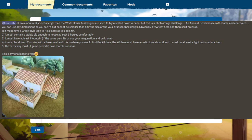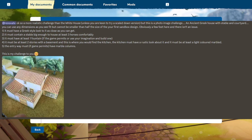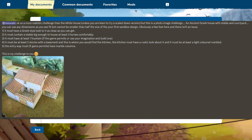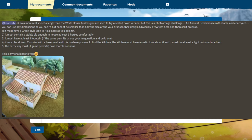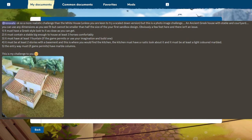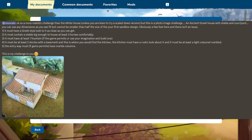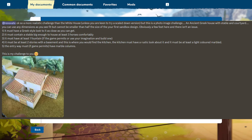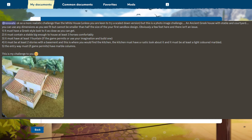It must have at least one fountain if the game permits. It must be at least two stories with a basement, and this is where you would find the kitchen. You would find the kitchen in the basement. That's interesting - I didn't think they put the kitchen in the basement.